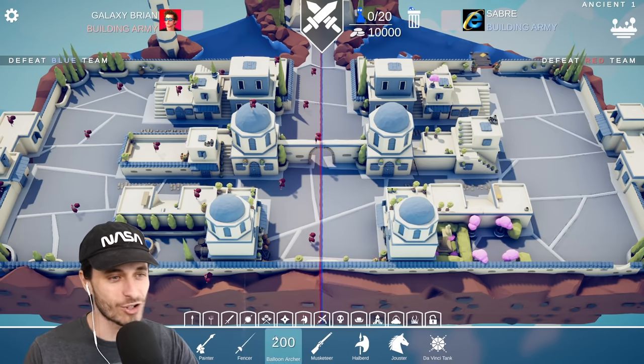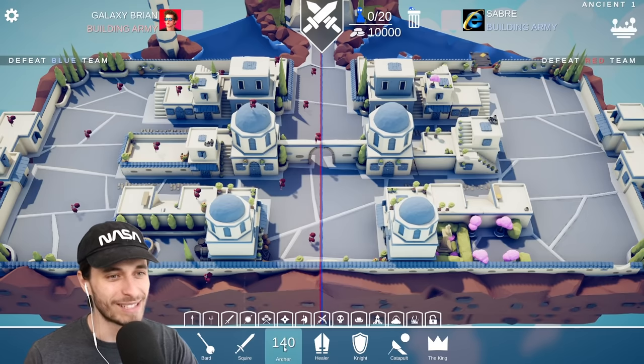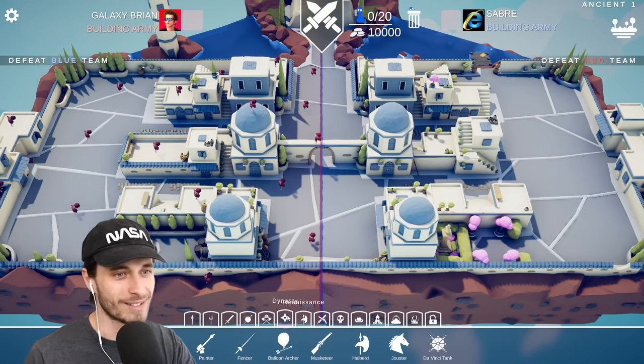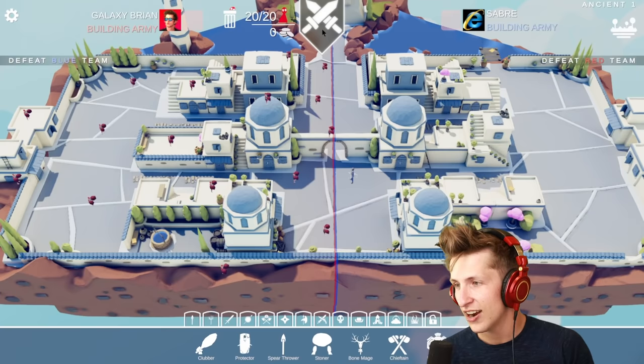I just realized it might be extra hard if I pick a musketeer and I miss, and then you just start running away. I have to be something that can either shoot a lot of rounds. I know who I'll be. Zeus? Yep. Alrighty, let's do this.